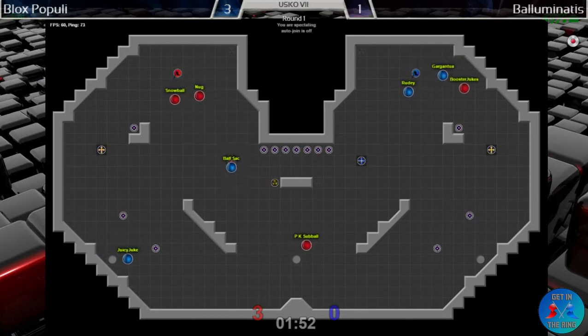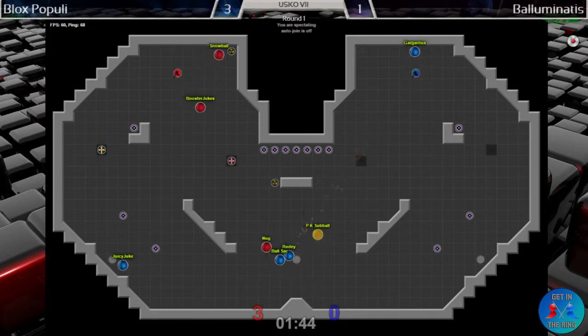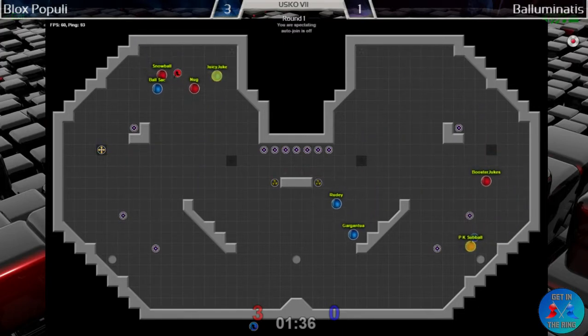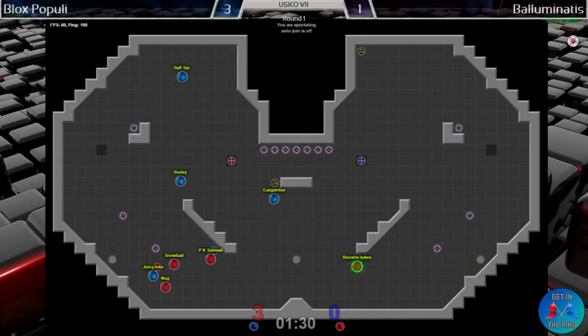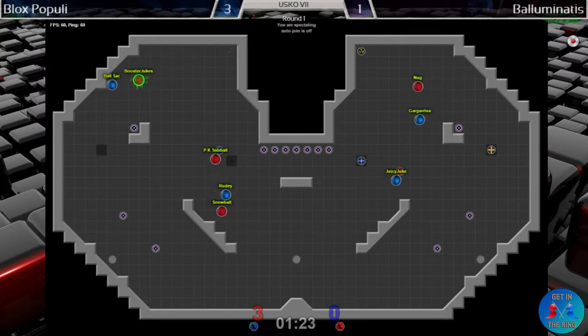Second last round of power-ups — Juicy Juke already in position. PK Sub Ball comes away with a rolling bomb — both teams potentially going to get out of base here. PK Sub Ball not even diffused as he skirts his way around bottom, gets past one — diffused by the second. But he's got Booster Jukes coming in with a tag pro who gets one kill — can't quite get the second kill to prevent the re-grab.